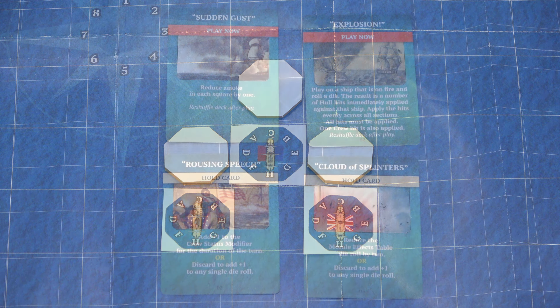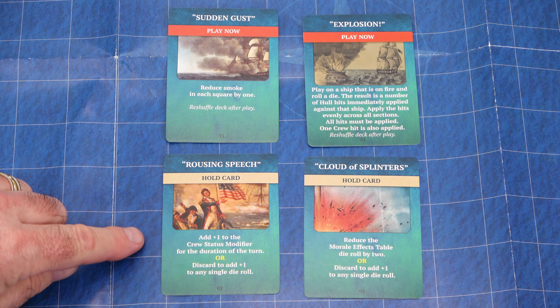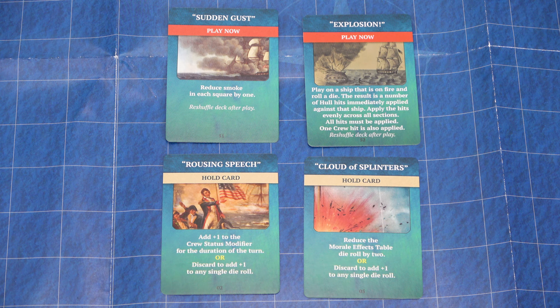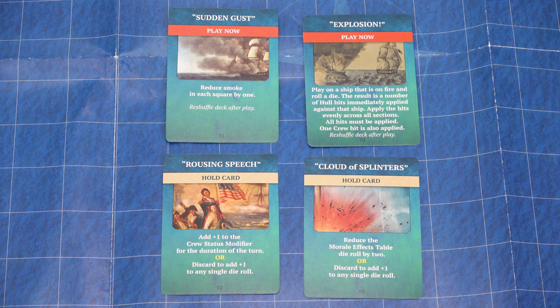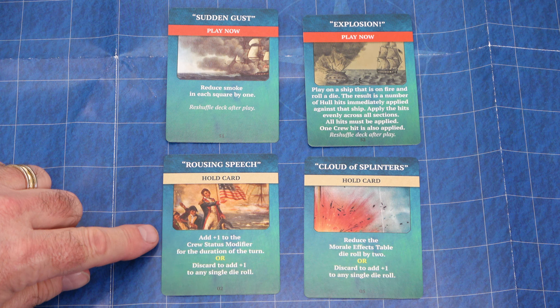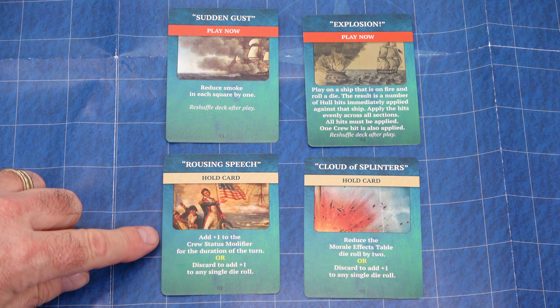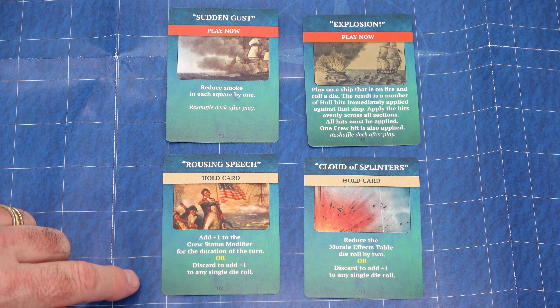We'll take a look at a few examples of the cards in the game. At the top, we have the Play Now cards; below that, we have the Hold cards. The Play Now card is immediately played upon drawing, and the Hold card can stay in your hand. Each player has a hand size limit based on crew morale — either 4, 5, or 6 for unfit, fair, or handy. For example, Sudden Gust: reduce smoke in each square by 1. Explosion: play on a ship that is on fire and roll a die — the result is hull hits applied against that ship. The Hold cards stay in your hand until played, and you can also discard any Hold card to add plus 1 to any single die roll.